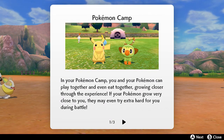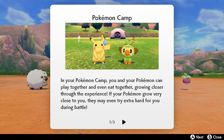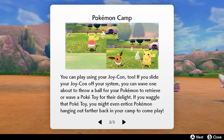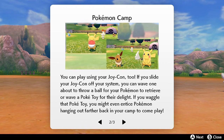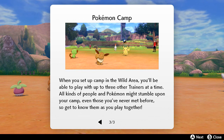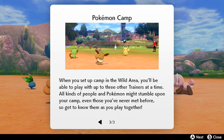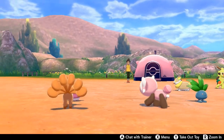You can grow levels at camp. Let's put Optimus Prime in here and pay this camp a visit. In Pokemon Camp you and your Pokemon can play and eat together — growing closer through the experience. If your Pokemon grow close to you, they may try extra hard in battle. You can also play using your Joy-Con: wave one about to throw a Pokeball for your Pokemon to retrieve, or wave a Poke Toy for their delight. When you set up camp in a Wild Area, you can play with up to three other trainers.